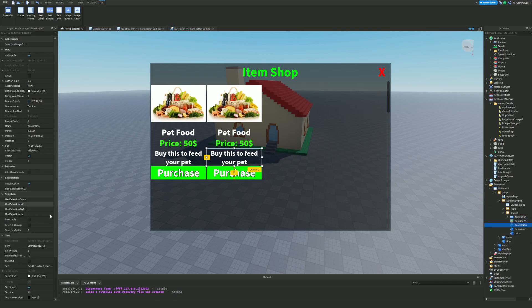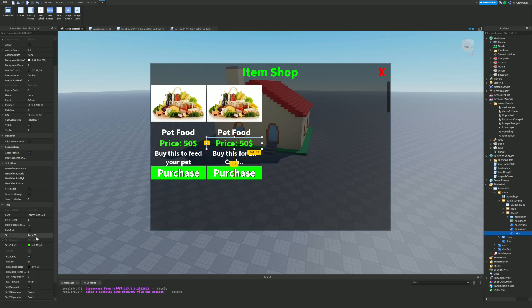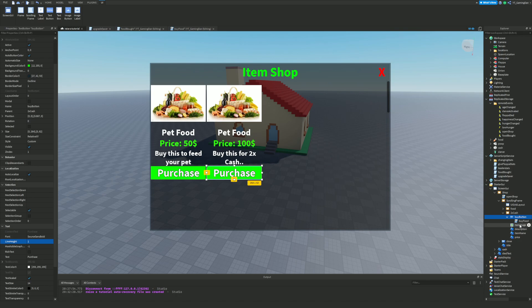We don't really need to change anything about the buy button for now. For the description I'm just going to put something like 'Buy this for two times cash.' Then I'm going to change the price to 100.